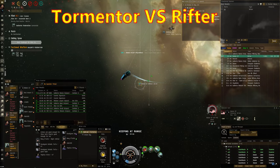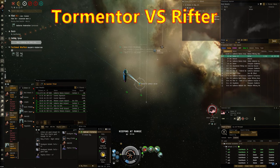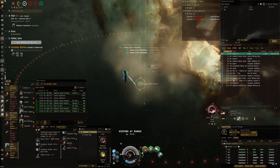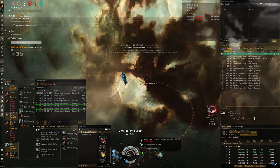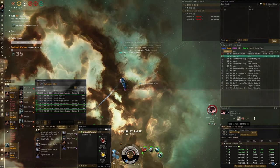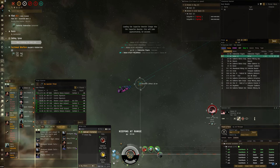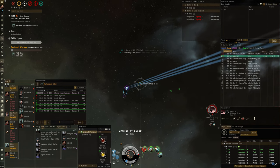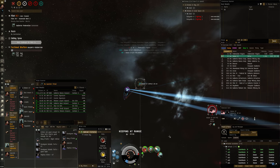Tormentor versus Rifter. As usual I'm sitting inside the plex 20k off the beacon. It's an autocannon Rifter — afterburner, web, scram — so I'm lucky it's not an artillery one, because an artillery Rifter would be a much more challenging fight. It's Bevan GT who follows the channel, so g'day mate, thank you for the fight! Basically just keep him at range at 20k, manage my heat, manage my cap. I keep my long point overheated so if he tries to slingshot me, I can keep him within point range.